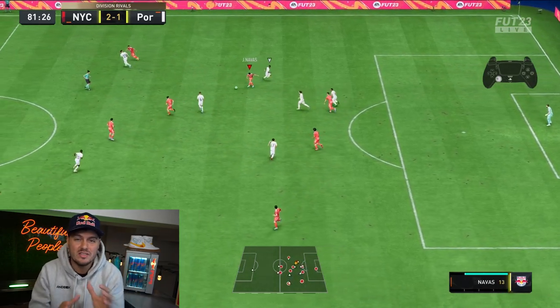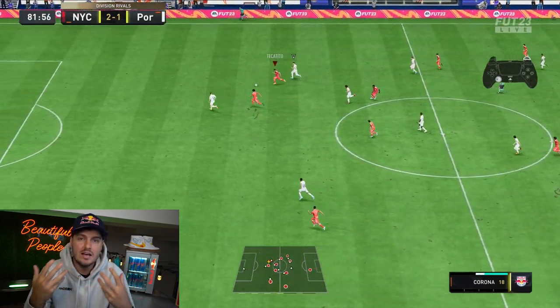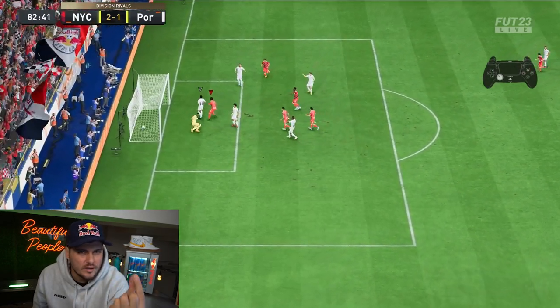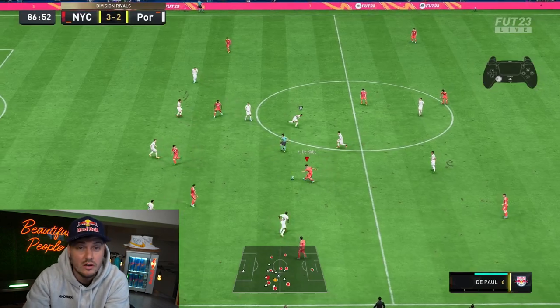Some years the 4-4-2 pushes into the meta better than others, but overall it's a staple formation. It's a great starting formation - if not the best - because it allows you time to learn the game without rocket science. This is FIFA 101. You also have width, and with width you have crossing, and in FIFA 23 crossing is serious business.